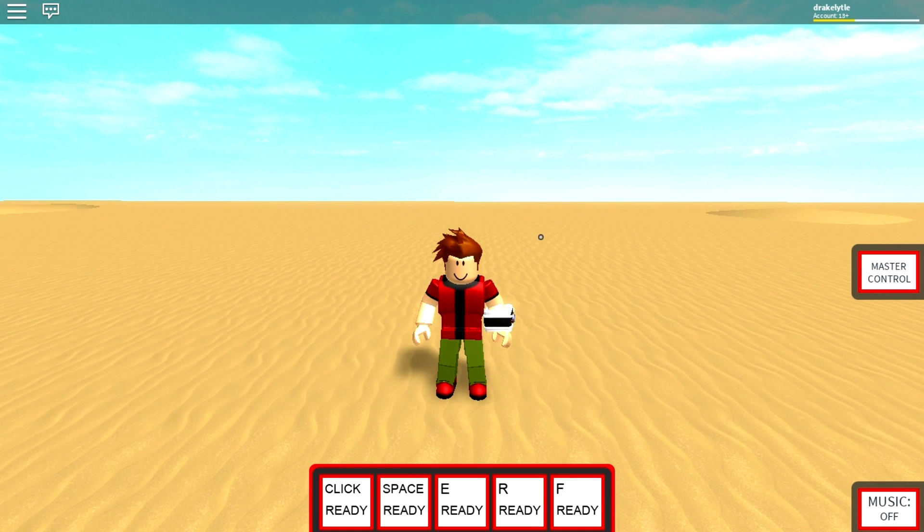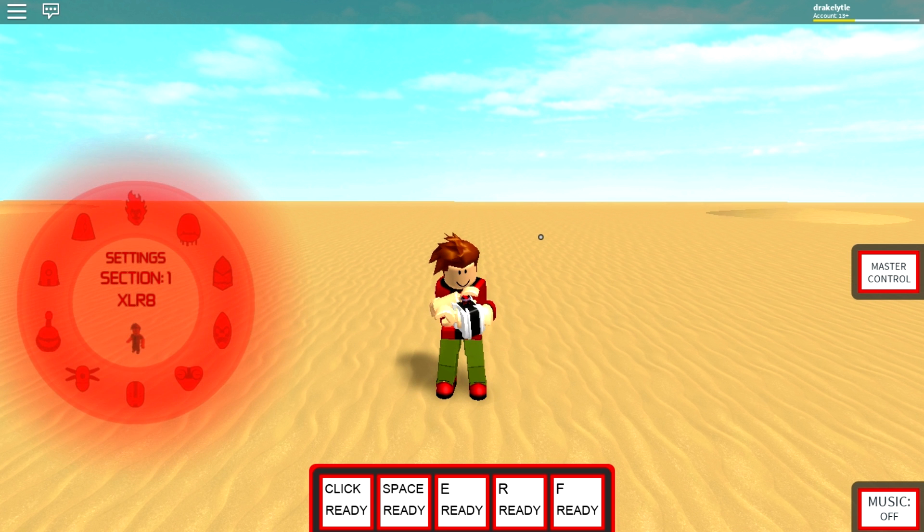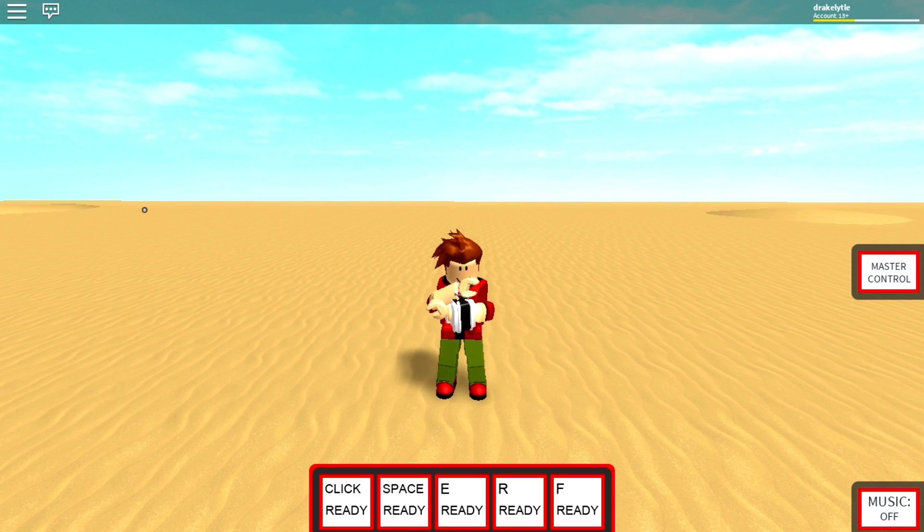Anyway, so there's a new alien added, and a couple of things added for aliens that already existed. Let's go ahead and I'll show off the new alien first. So if you press Q or E, you can switch to your second section of aliens, and right now we only have cannibal, but eventually there'll be more.